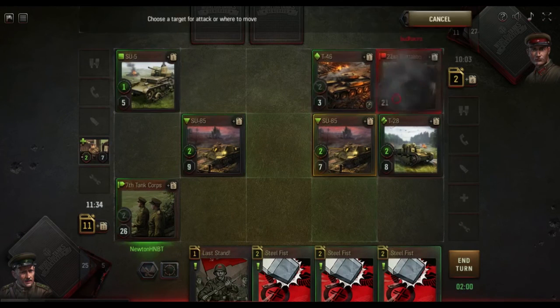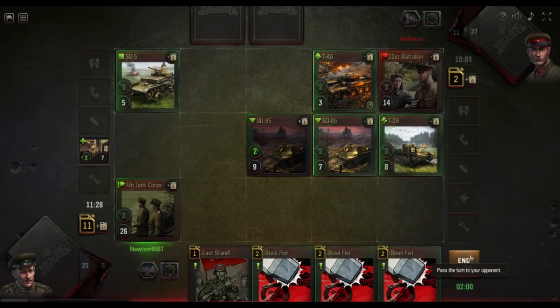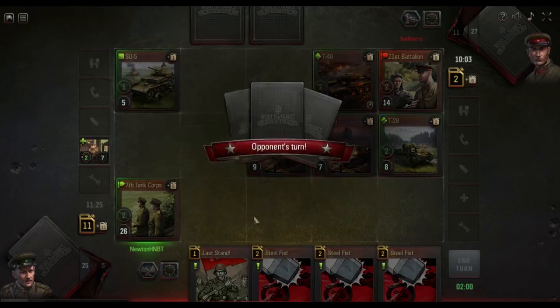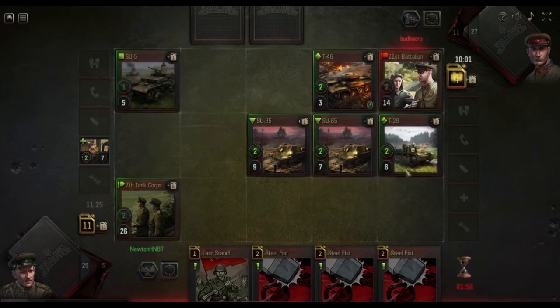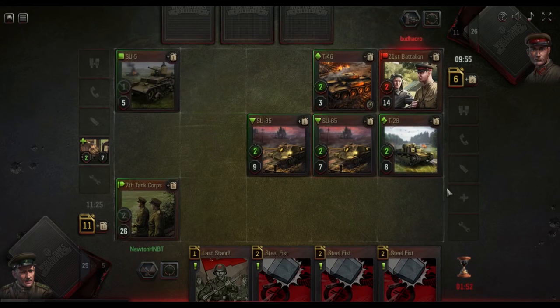We one-shot sappers — it's always nice when you one-shot a squad. We pretty much probably won next turn, because we can do eight, ten, eleven — plus six. We can do seventeen damage to him next turn. Seventeen whole damage — that's pretty good.